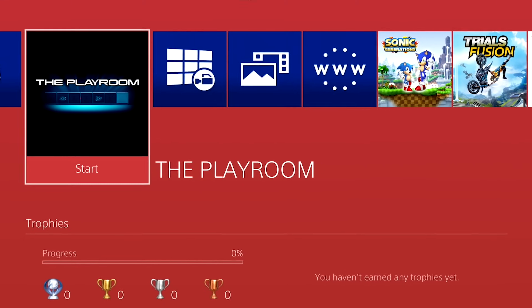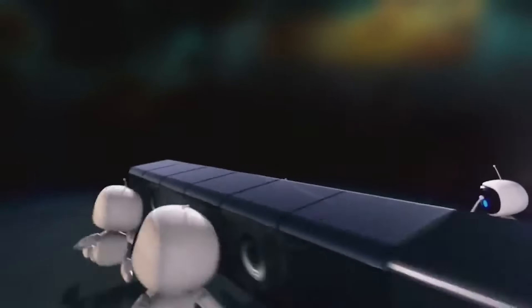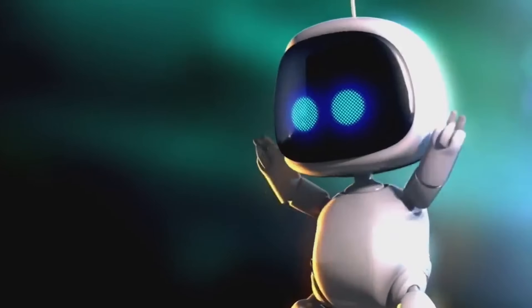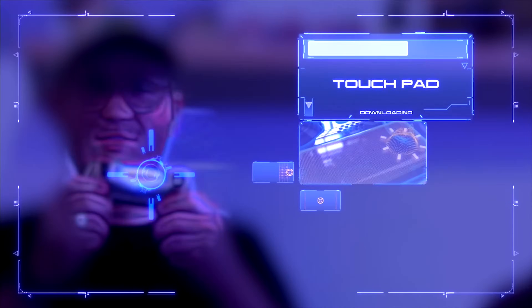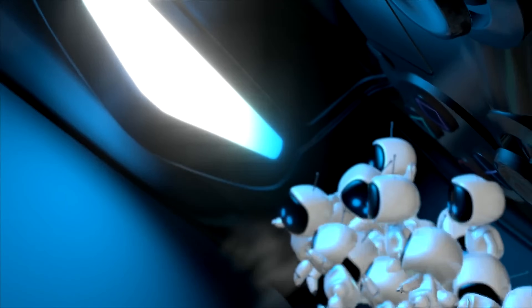Our first Astro Bot game is none other than The Playroom. This was released to show off the features of the brand new PlayStation 4, DualShock 4, and the PlayStation camera. His first appearance is none other than a tech demo. And at this point, he didn't actually even have a name — he was just called Bot. There are several mini games in this app to display some of the capabilities of the PS4, but it's the AR bot game where you're shown what's inside of the DualShock 4 that features Astro Bot.